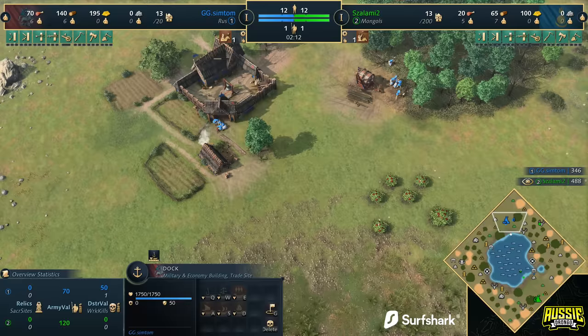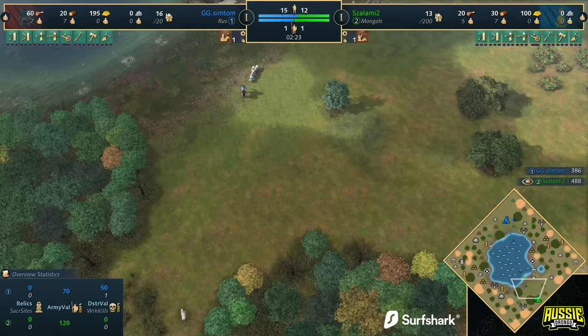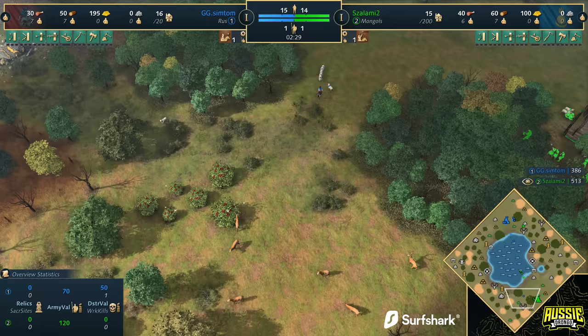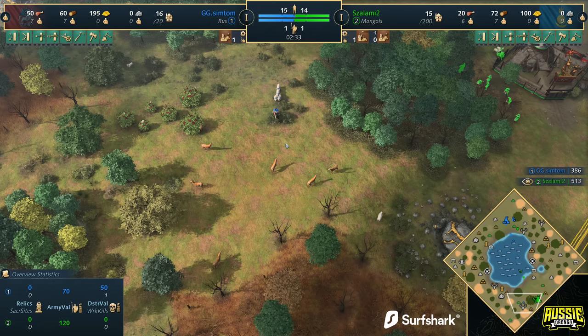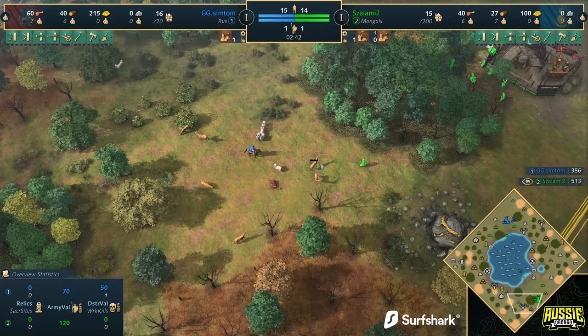Salami's just playing a standard opening here, not really looking to attack the dock or put any pressure on at this stage. Simtom interestingly is only going for the one scout, but on a map like this you're looking for that really early attack — that's what I expect from Simtom. I won't expect him to be doing anything other than what I'd call the Rus strategy on this map, which is kind of all-in, or at least it feels that way.